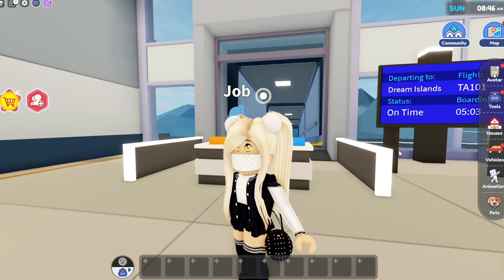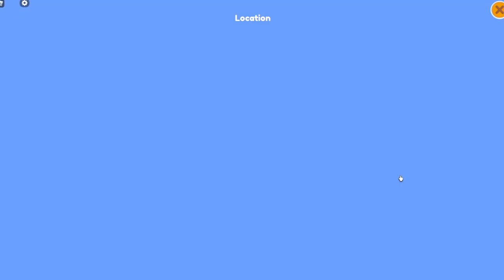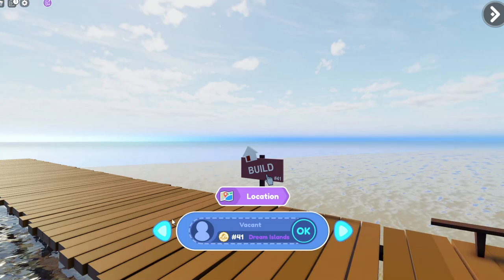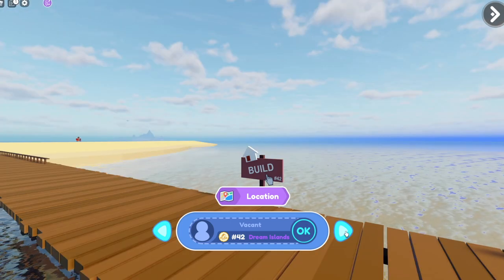To do it, you just click on the houses and you'll notice there's a new map where you can click to pick where you want to place your house. Over here is actually dream islands, so all you have to do is click on that and it's going to give you the different locations where you can build your house.